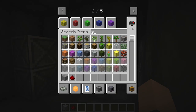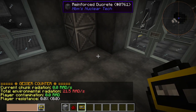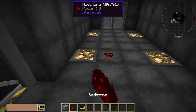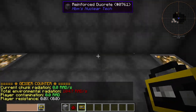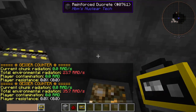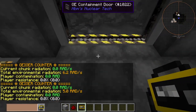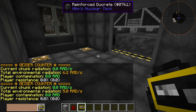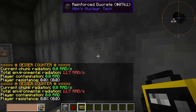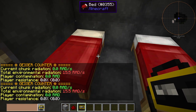Let's get a Geiger counter in here — I feel like it's pretty spicy in here. 21 rads per second — that's not really healthy. Total environmental radiation. It gets higher the more... Right here is a big hot spot, I think. I got more radiation as the door was open — it's subsiding somewhat. I think there's more radiation over here because this is closer to the outside. That's funky.